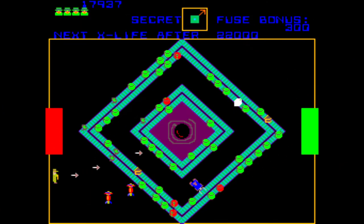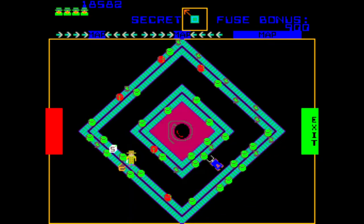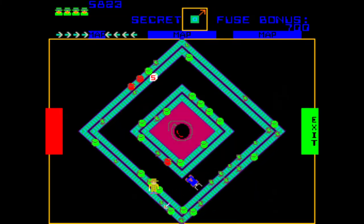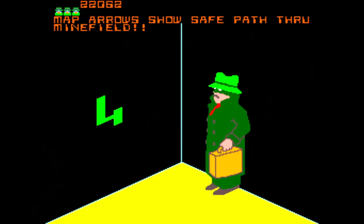Once again you will have a new layout of conveyor belts, but now there will be a new enemy: the forklift. The forklifts will be blue and will move the canisters around the playfield. Not only are the forklifts invincible, but they will reflect your shots, so you need to be careful, because if you shoot one when they are lined up with your character, your shot will ricochet back at you, and if it hits you, you will lose a life.